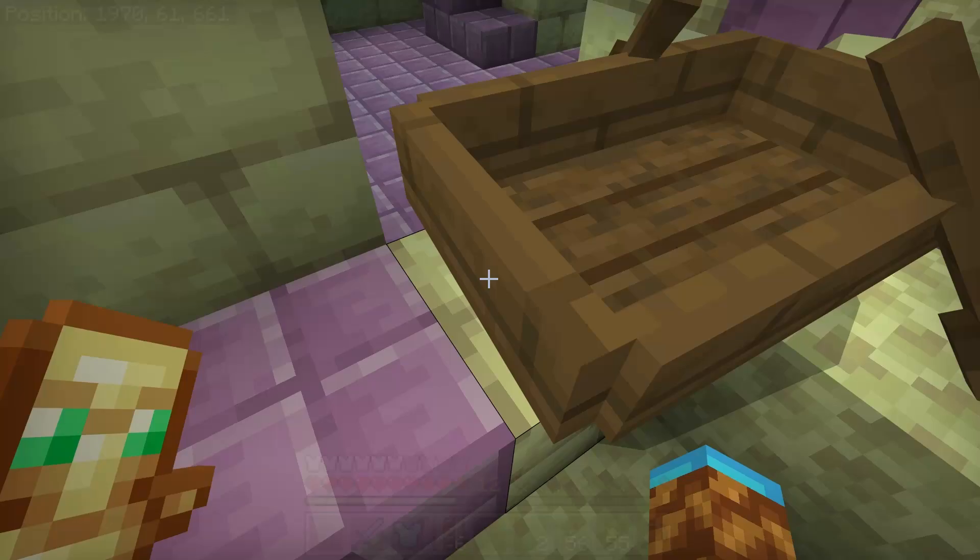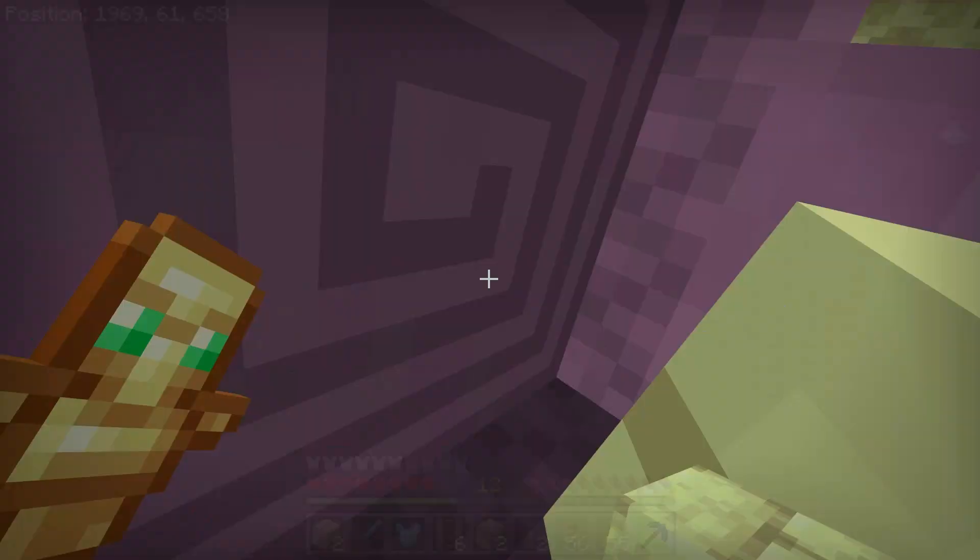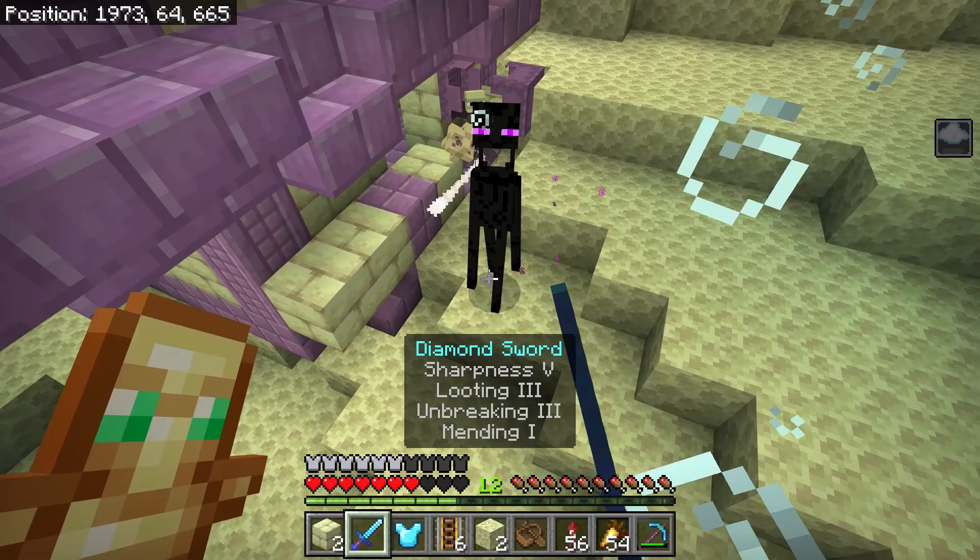I'm really not an expert at moving shulkers. He won't get in the boat. I guess maybe they have to be sitting on the ground, not on the side, because this is not working — I'm just like inside of him. So let's break the block that he's on and try to get him on the floor. And of course I'm being harassed by an Enderman too.